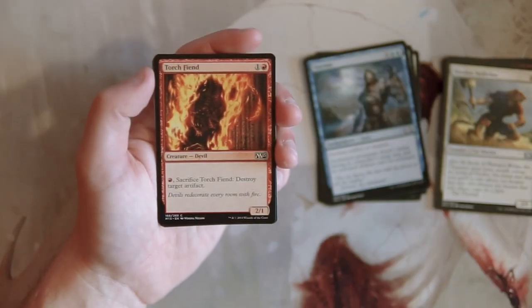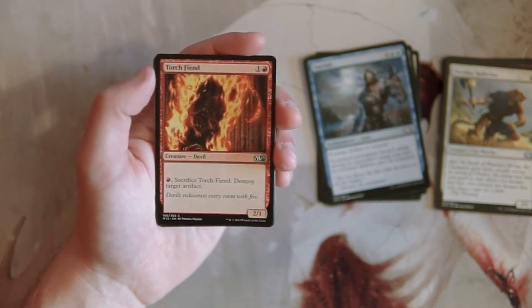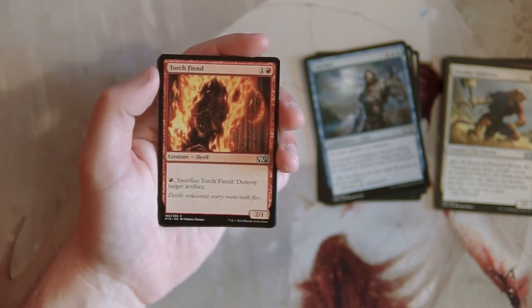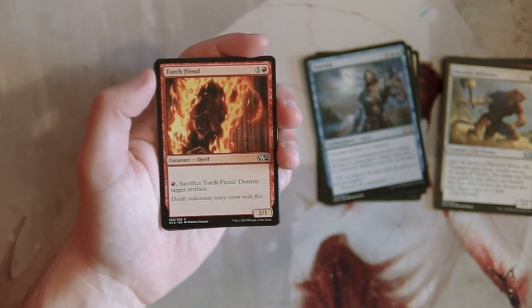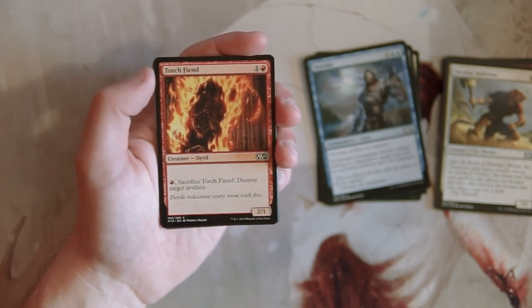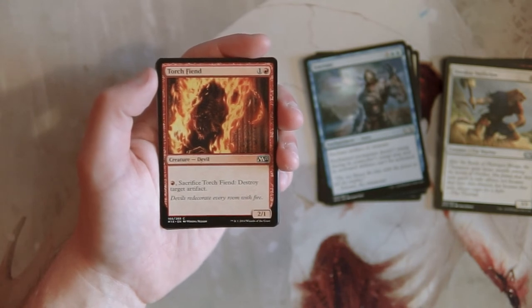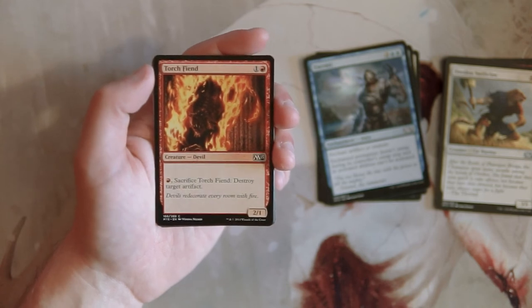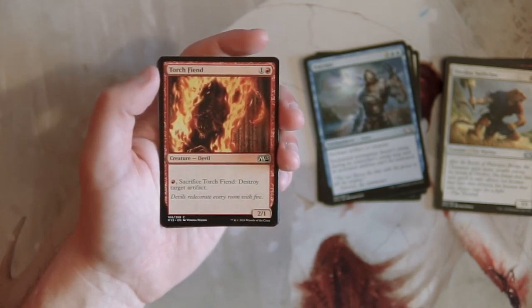Torch Fiend is a 2/1 for one and a red. You can pay a red and sacrifice it to destroy target artifact. This is just a really good utility card. What's great about it is that in a red deck wins style build, if you run into a problematic artifact you can take care of it — and because it's still a 2/1 for two, you can play it main deck without taking up a slot for dedicated artifact hate. I actually really like this card, though not over what we've already got. It's really solid.